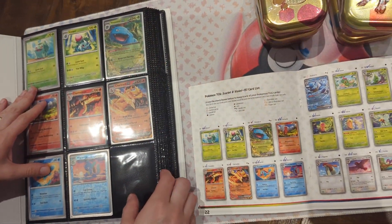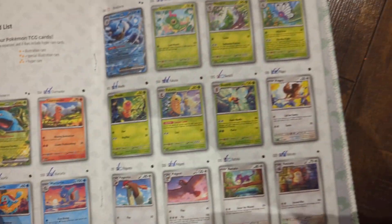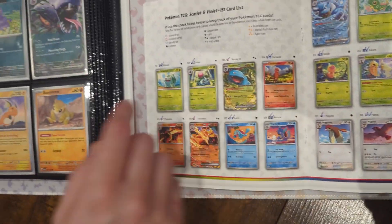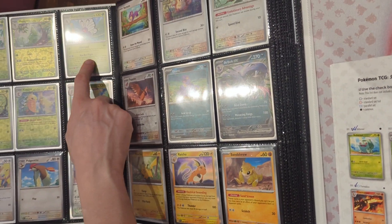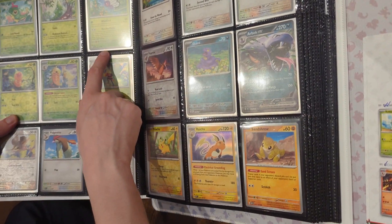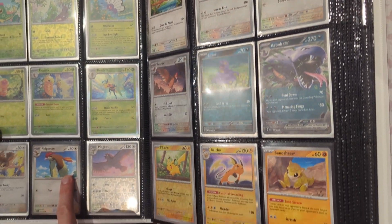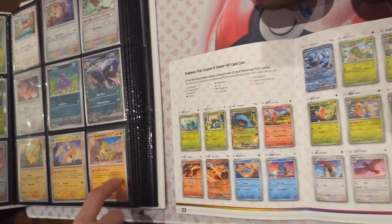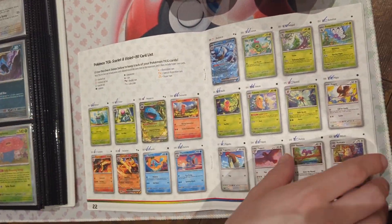We're missing this one, and apparently Rattata too. Let's go check out Rattata and Pidgeotto — we got everything here. Butterfree is missing, I guess a reverse holo. The reverse holo Rattata and reverse holo Pidgeotto.